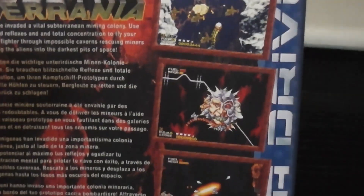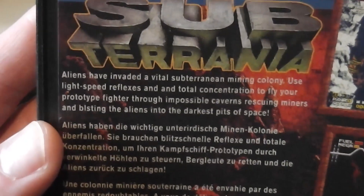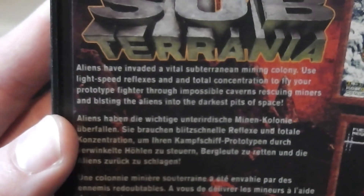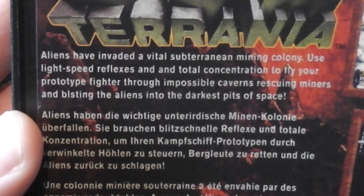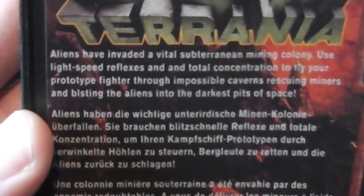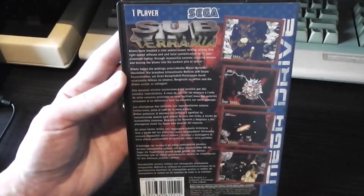Let's move on to the back cover. You can see quite a lot of screenshots, so it's clearly some kind of shoot-em-up. It's for one player and it says 'Aliens have invaded a vital subterranean mining colony — use light speed reflexes and total concentration to fly your prototype fighter through impossible caverns, rescuing miners and blasting the aliens into the darkest pits of space.' Also, 'blasting' is spelt wrong, so yeah, terrible quality control on the back cover.